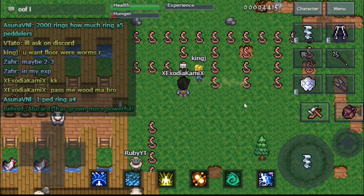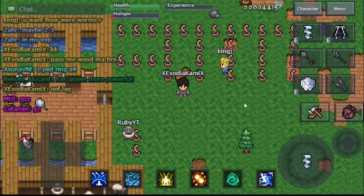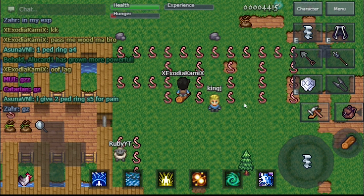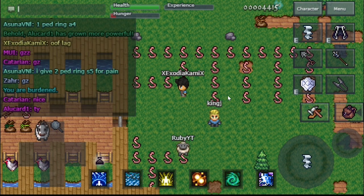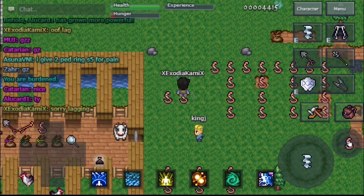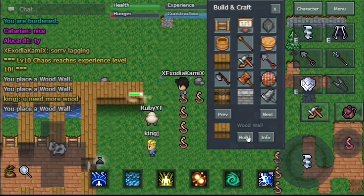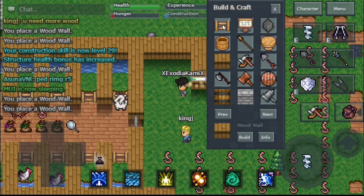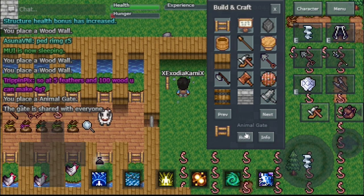If you haven't already seen my other videos for the chicken and sheep, what I do is I set an item on the ground to let myself know where I'm going to build. It's a really good layout and you can try this yourself if you want. For the cow farm you want to build something that looks like this.